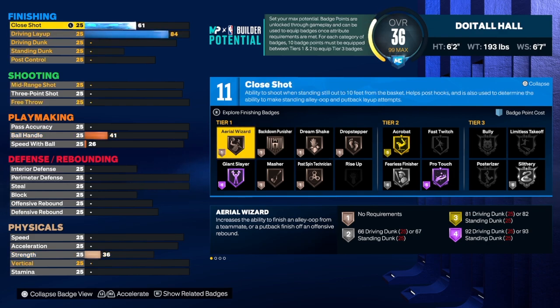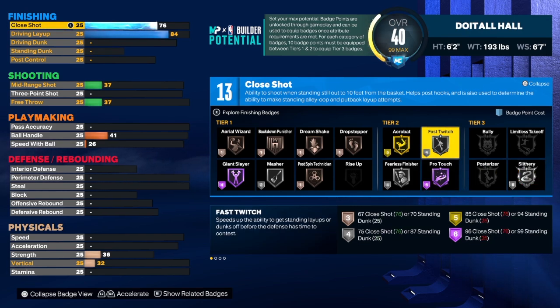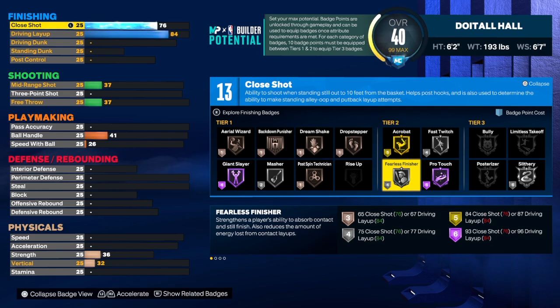We also have a close shot of 76, which gets us silver fast twitch. Slithery is a badge I'd like to have, but you need 16 to get there, so I'd say add three badge points here so we can get to 16 and grab slithery on this build — I think that will help you out a lot at the rim. We'll use fast twitch, acrobat, and fearless.